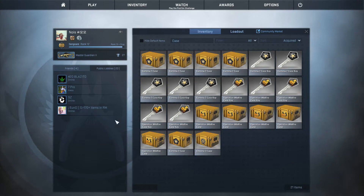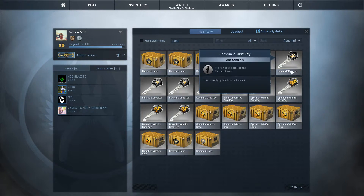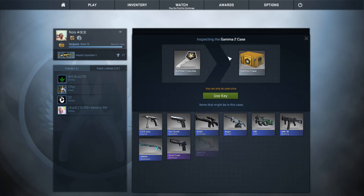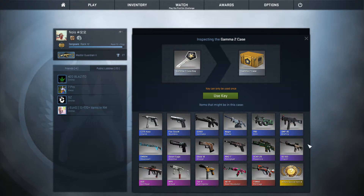We're gonna go with the Gamma 2 case that dropped when I played the game. No big hopes — just at least one pink, I guess. Any pink will do. So the first case — I've already said the prayer, as you can see. I hope that works. Maybe it did last time, I don't know about now. Okay, so we have ten cases, might as well just go.